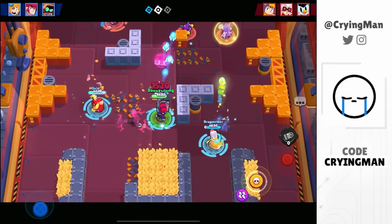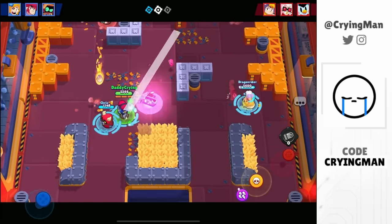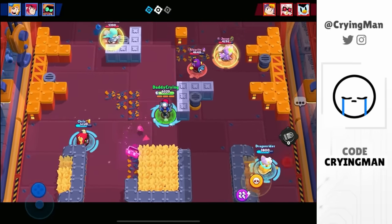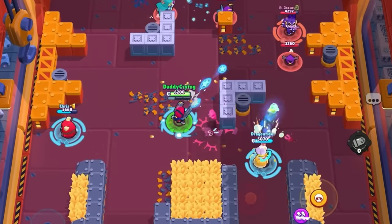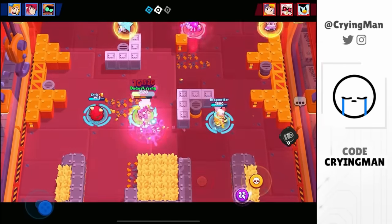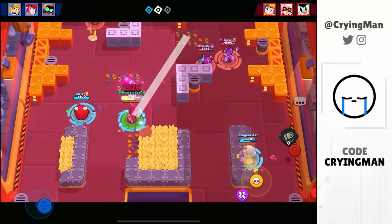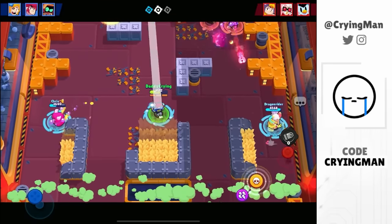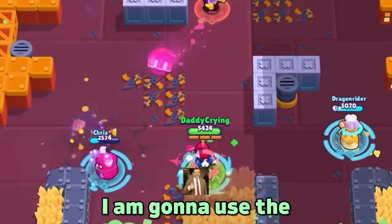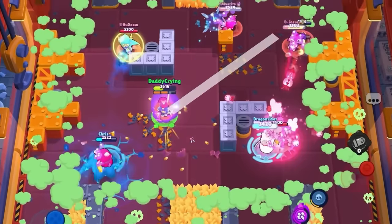Got the hyper charge! I'm gonna save it until the poison comes — I don't want to just waste it, it took so long to get. I can break the wall with the super right now but I don't think it's really needed. We're dodging some shots, so far so good. Watch out RT. Our Piper missed the gadget but whatever. The poison is coming — I got super'd by Bell, gonna use the hyper charge here. Wait, I pressed the hyper charge.